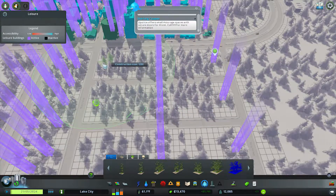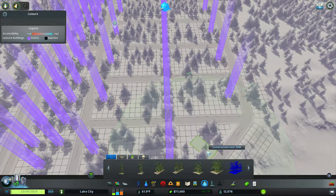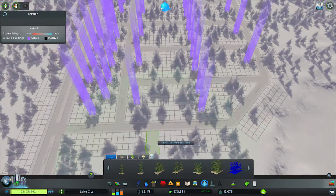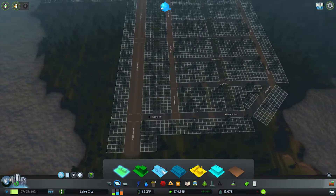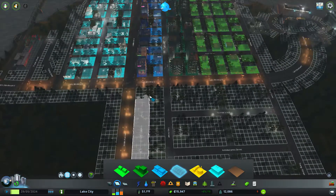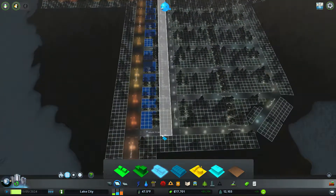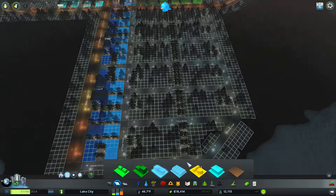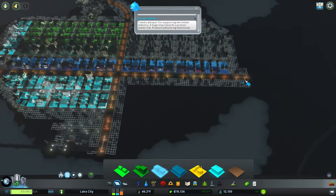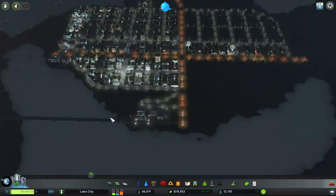What did we spend that made us lose so much? Or did it go into the night and we went negative for some reason? You know what, we can actually zone this up — like that. There we go, so that'll start getting us some income. We'll put offices on this side and have this area for anything extra.